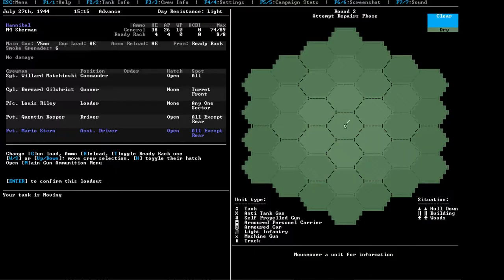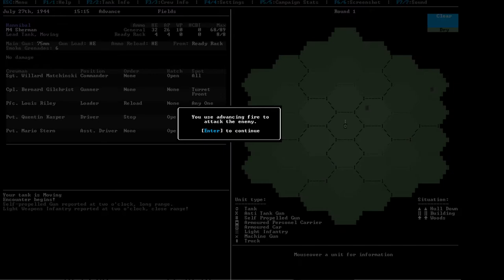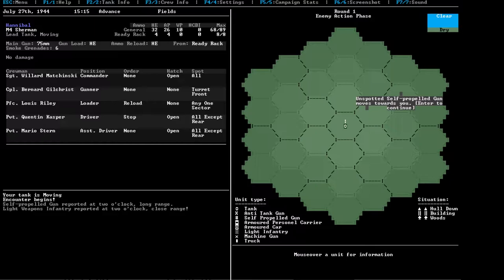Uh-oh — self-propelled gun. Light weapons infantry. That's it. So advancing in there, firing off our four shells, we missed everything. We got ambushed, so they get the first attack. Self-propelled gun moves.